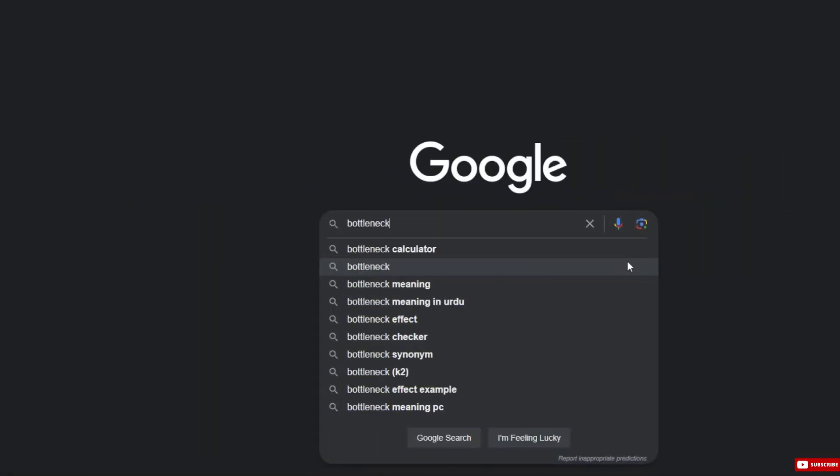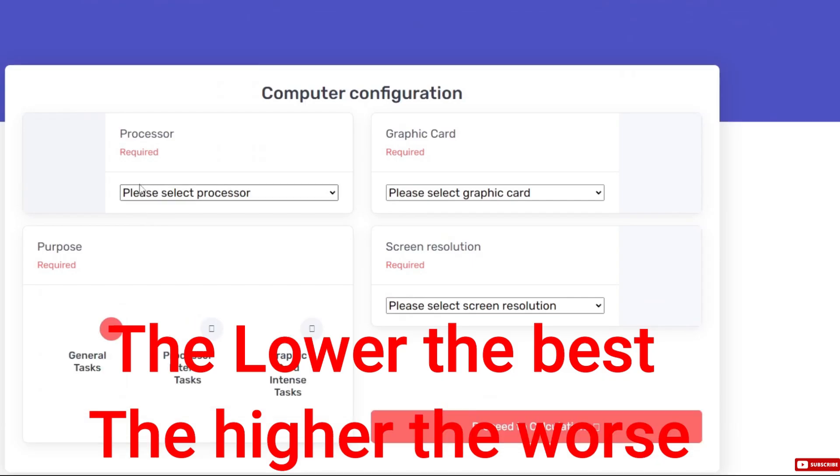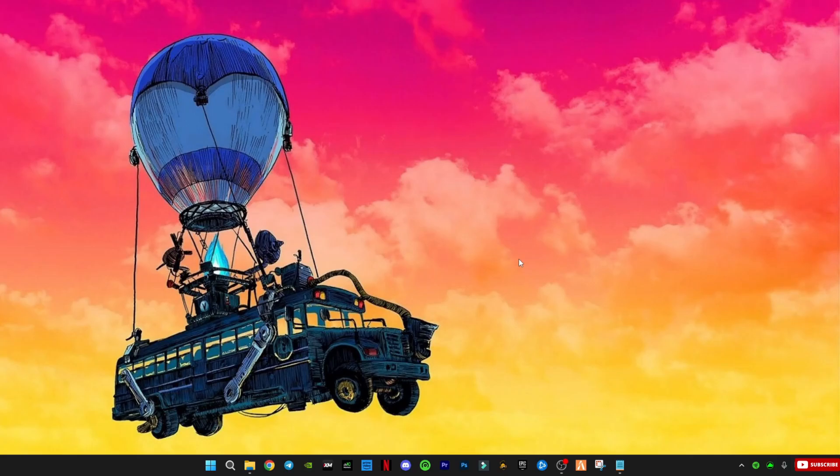First, open your internet browser and search for Bottleneck Calculator. Type in your PC specs to check how much bottleneck your system has. This test is not 100% correct, but it will give you a good idea of what's going on.